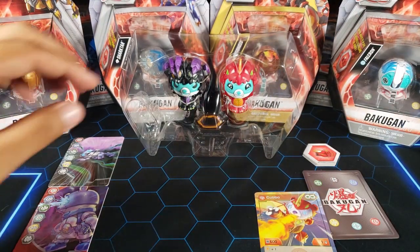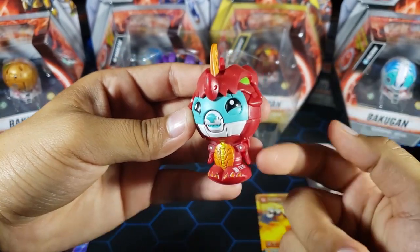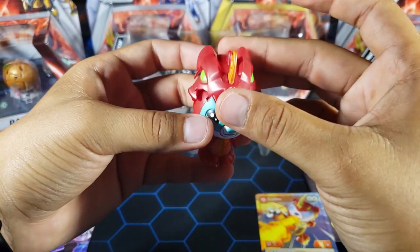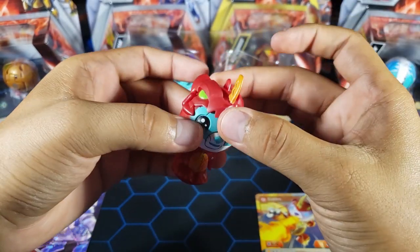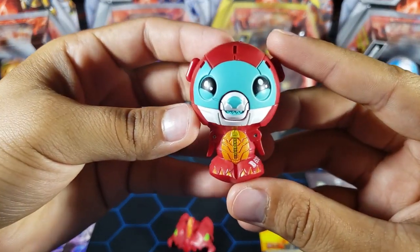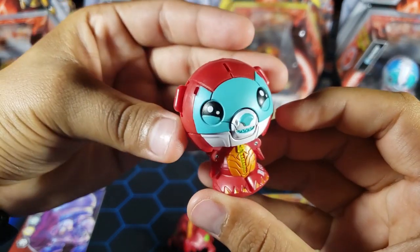Let's take out the Dragonoid first. Here we have the Dragonoid Cubbo — it looks pretty cool. The Cubbo itself is red all over; it basically has a costume on, and you can take this off like this — it's basically like a mask or helmet, and you can put it right back on. The cool thing is you can change the accessories and put this on another Cubbo or another Bakugan. I really like the paint job on this one.